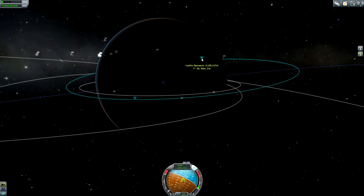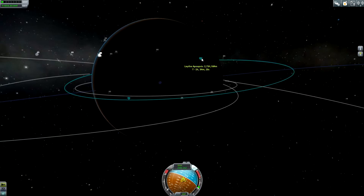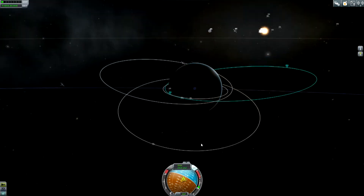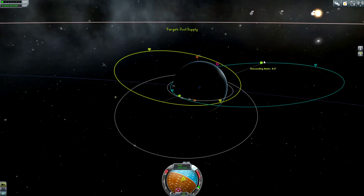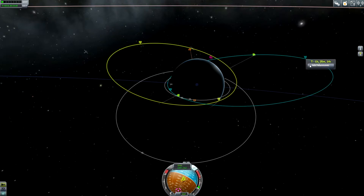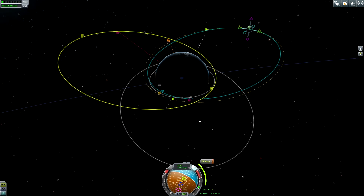Good job — let me reduce the apoapsis a little bit more, maybe to 2500 kilometers, and come to a stop right now. The next thing is the Jool Supply — set as target. The descending node is out there, so it should be quite efficient to do the inclination change out there. But first I'd like to do a short burn of 59 kilometers to raise my periapsis to about 100 kilometers, coming up in 1 hour and 25 minutes.